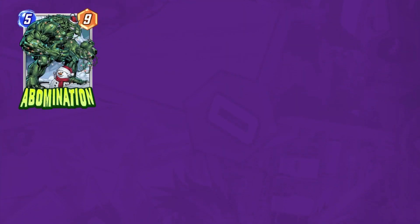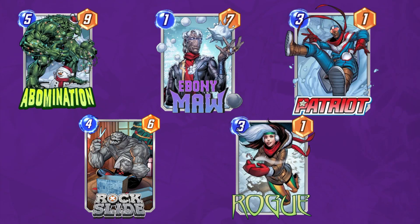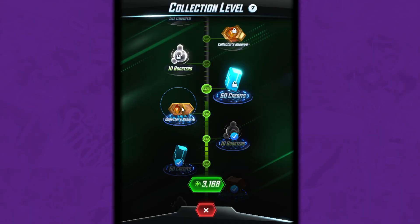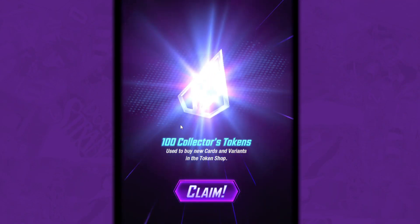Next up, we have these five special Winterverse variants: Abomination, Ebony Maw, Patriot, Rock Slide, and Rogue. For the 14 days of Winterverse, you have a chance of opening one of these every time you open up a collector's reserve. They're unique variants tied to just this event.